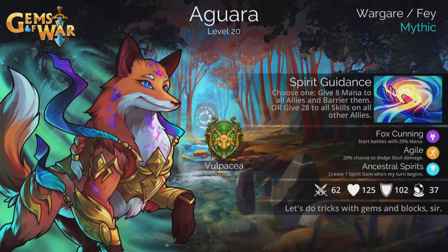Spirit of Gardens is the spell. Choose one: give eight mana to all allies and barrier them — that's actually quite a handy part of that spell — or give a magic-based amount to all skills on all other allies. The traits are Fox Cunning, start battles with 25% mana; Agile, a 20% chance to dodge skull damage; and Ancestral Spirits, create one spirit gem when my turn begins.